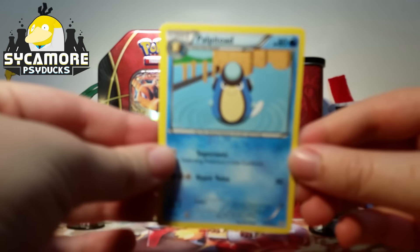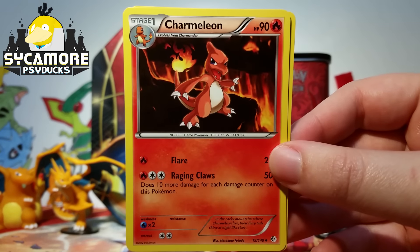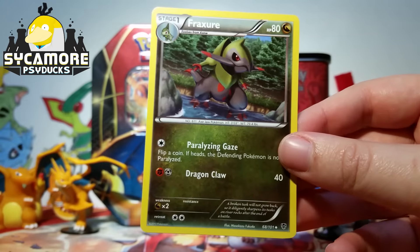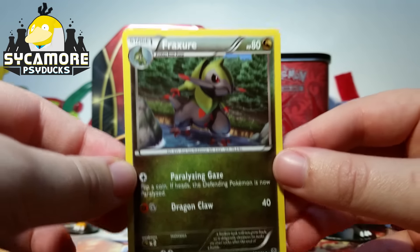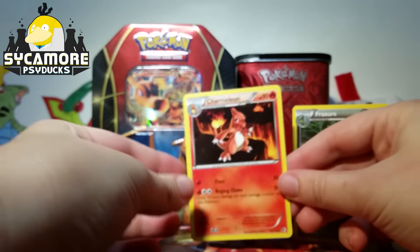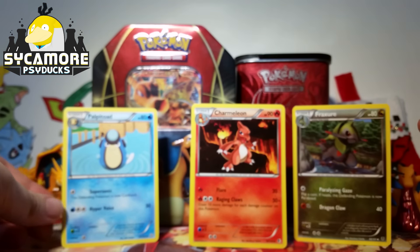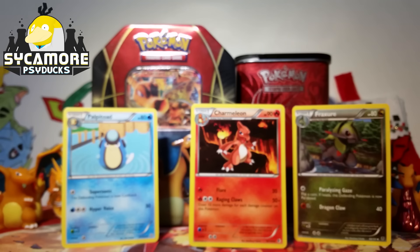We've got Palpitoad for Dragons Exalted. We've got Charmeleon, of course, for Boundaries Crossed. And then we've got a Fracture for Plasma Blast. I don't know if I'll be able to stick them all in the background, but I will try my best. We've got Landris covered by Charmeleon, and then Charizard covered by Palpitoad. I think that looks kind of fun.